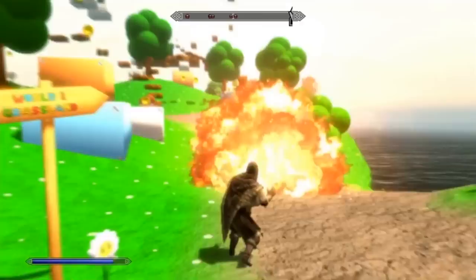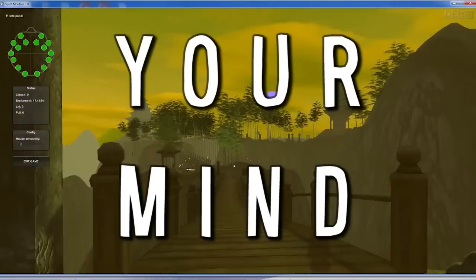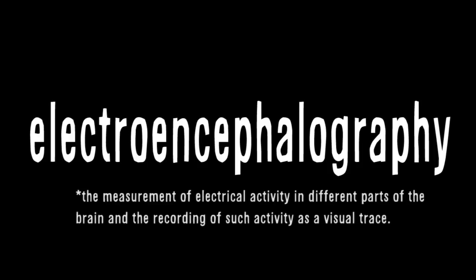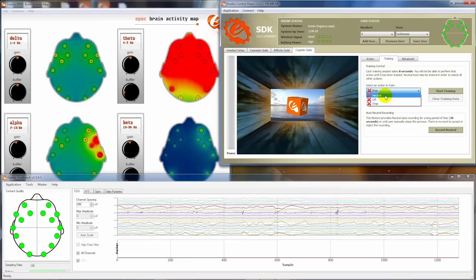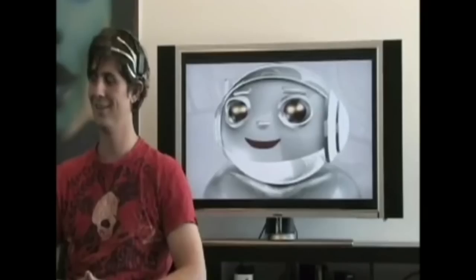And while you're dreaming, cuddle up with a Master Chief Crochet doll and imagine a future where you play video games using your mind. EPOC is a neuro headset that uses electroencephalography to record and transmit your brain activity to your computer, giving you the ability to play games and control characters using only your mind.